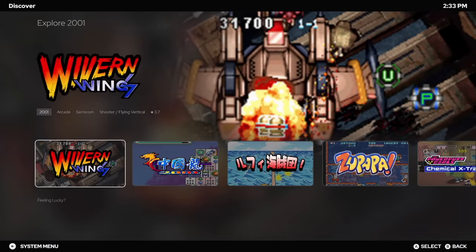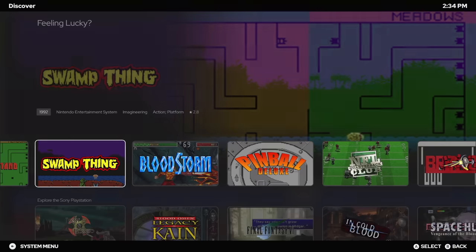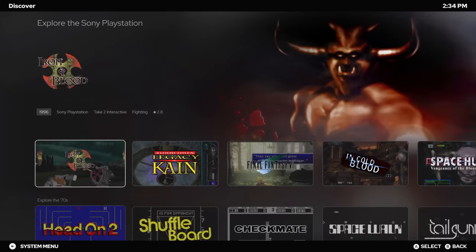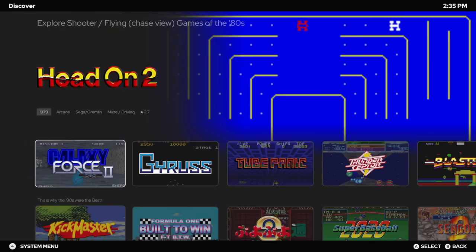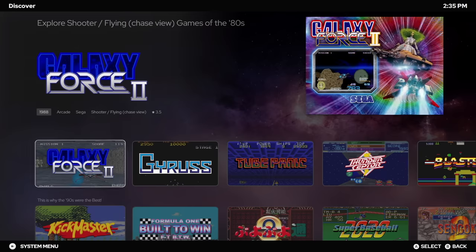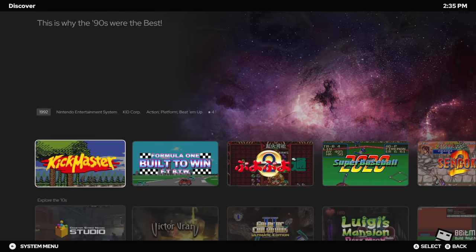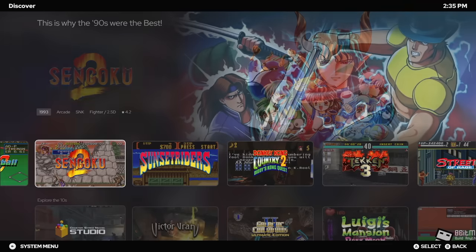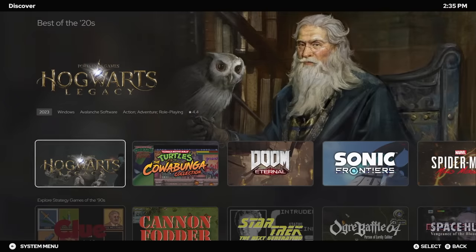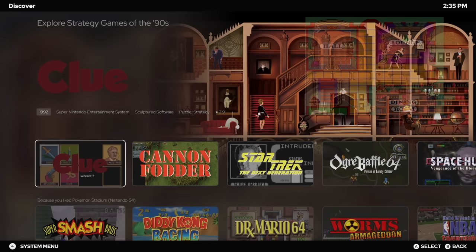There's also Explore 2001 — games released in 2001. Feeling Lucky sections are totally random games from random platforms; it doesn't matter if it's got a low rating or a high rating, just giving us a list of 25 games we could start playing. We have Explore Sony PlayStation for random PlayStation games, Explore the 70s, and Explore Shooter — like flying chase view games of the 80s, which can be very detailed in the different kinds of sections. There are also Best Of sections for top-rated games, like Best of the 90s, and Explore Strategy Games of the 90s, where the explore lists don't care about ratings and just give random games.